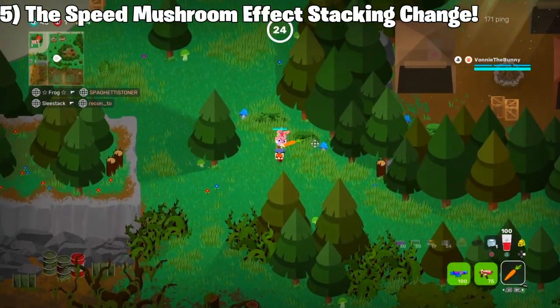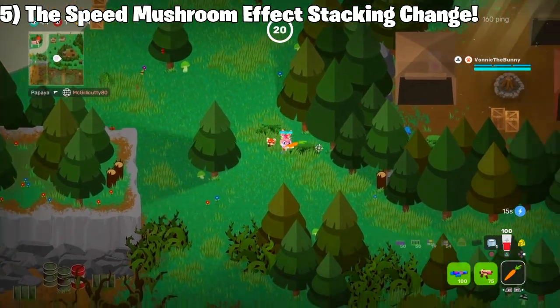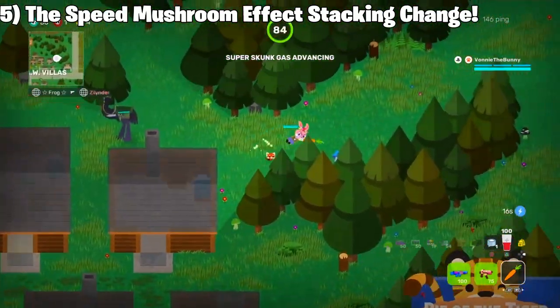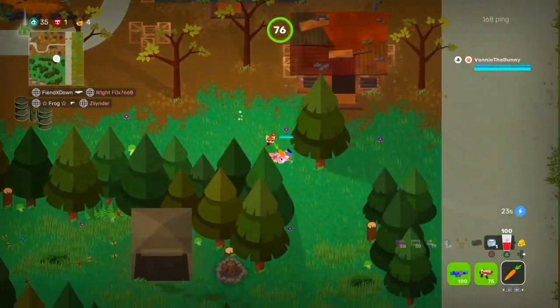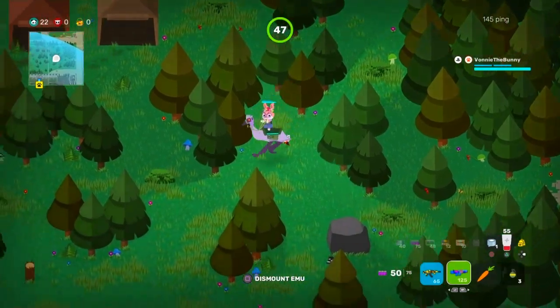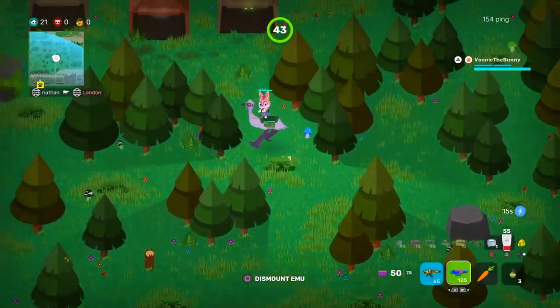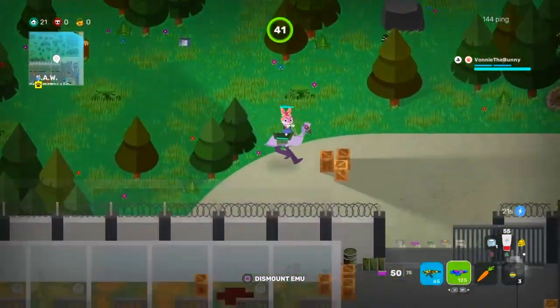Moving on to number 5. They have finally made it so the speedy mushroom effects can be stacked with the more mushrooms you eat. Throughout this clip you can see me eating multiple mushrooms and speeding around the map. Keep in mind this also affects the emu as well — if you start pecking the speedy mushrooms over and over with the emu, it also stacks.